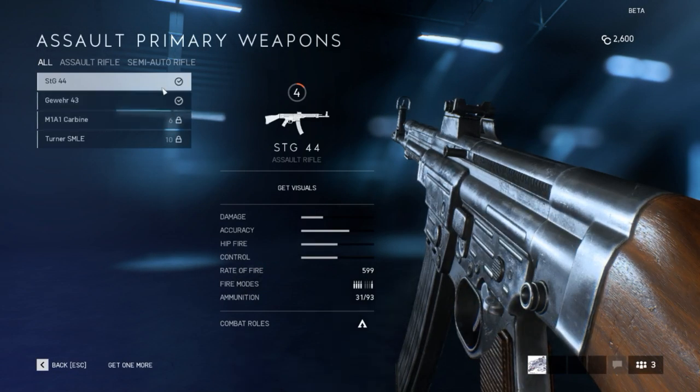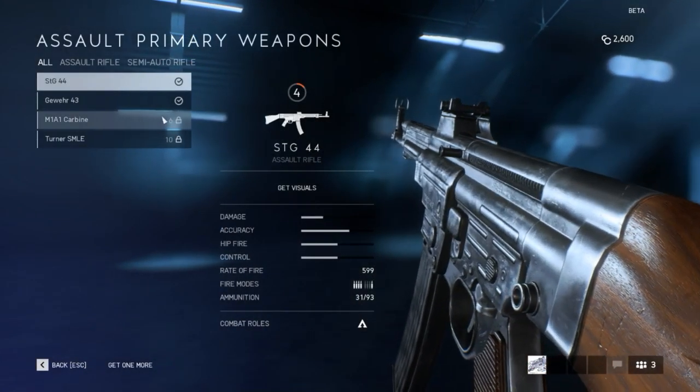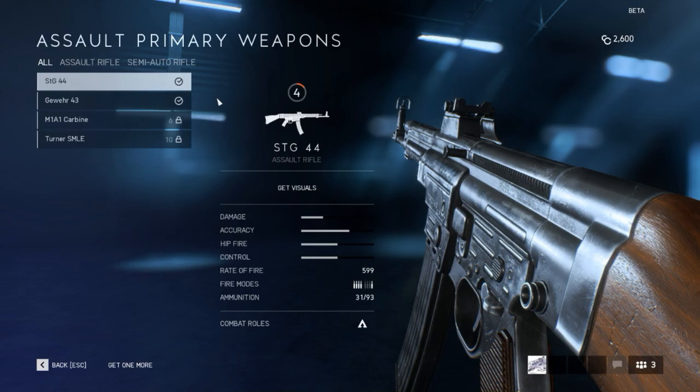I just started playing last night, so I am still pretty new to this. So let's go through the Assault class — what weapon is available to this class? We first start off with the STG 44. I believe the formal name is Sturmgewehr 44, introduced in 1944. It's the world's first mass-produced assault rifle.